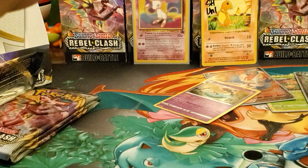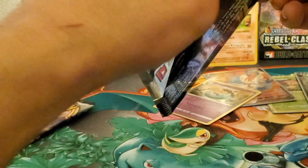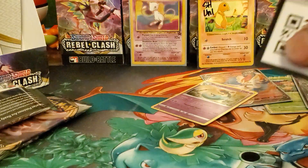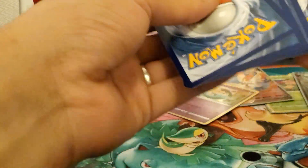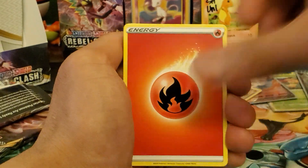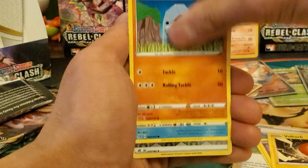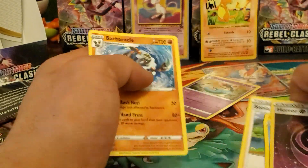We don't have much left — four packs, or three if I take that one pack I set aside. The code cutter was sticking out and kind of bent, that's weird. Fire energy, Skuntank, Full Heal, Sonya, Stunky, Clefairy, Voltorb, Nosepass, Wingull — reverse hollow — Horror Energy and a Barboach regular rare.